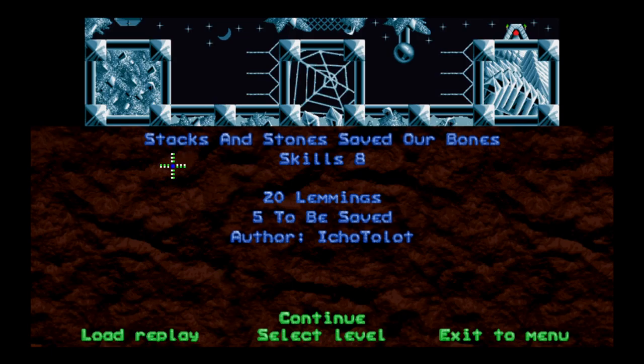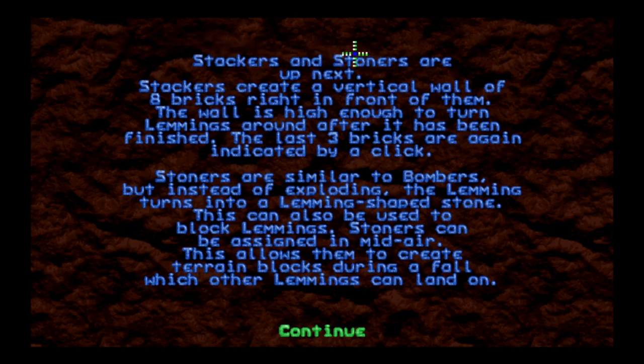Howdy y'all, I'm around the wheel, you're watching the NeoLemmix introductory pack. We're still learning some of the skills available to us, and today we are on the 8th level of the skills group: Stacks and Stones Saved Our Bones. This is going to involve the stacker, which works very differently in NeoLemmix than it did in Lemmix 2.